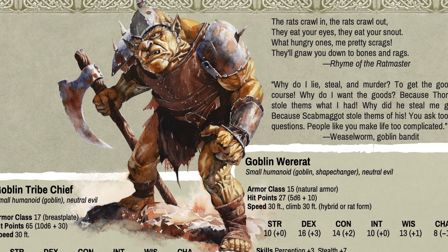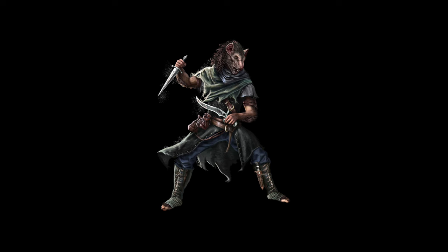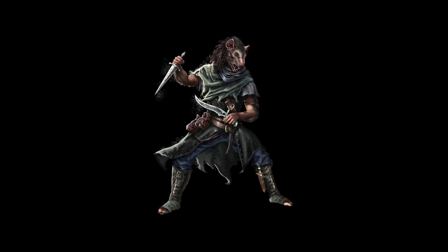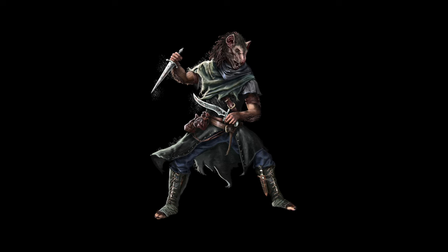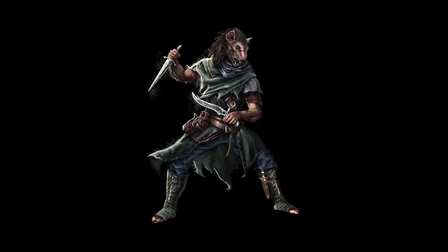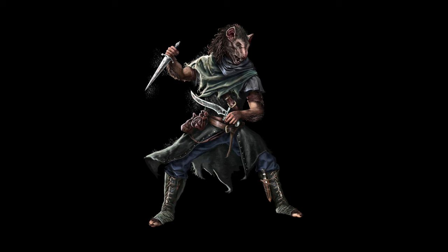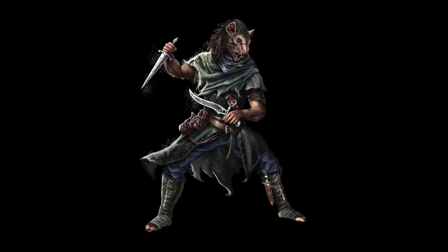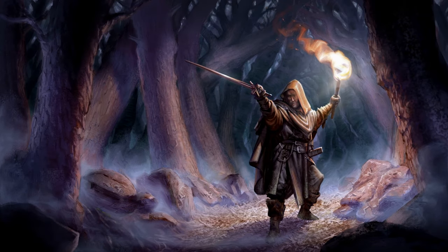The Tribe Chief can provoke other goblins to attack, or use a Spiteful Strike — making a weapon attack that, if it misses, grants advantage on its next attack roll against that same target. To round things off, there's a Goblin Weerat, very much inspired by the weerat lycanthrope from my upcoming 5e book Monstrous Heroes. I added those lycanthrope features to a base goblin and came up with a CR2 Goblin Weerat — very fitting, as rats are one of the most typical beasts associated with goblins.